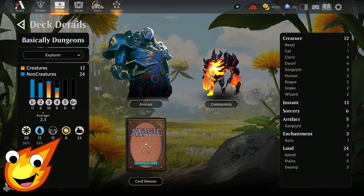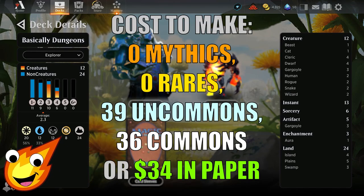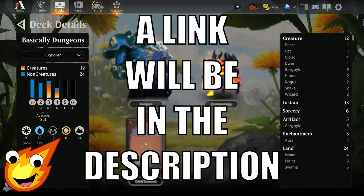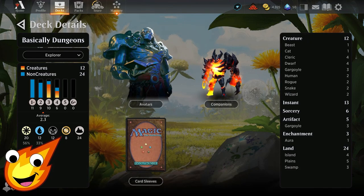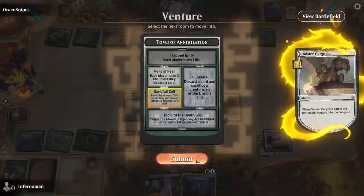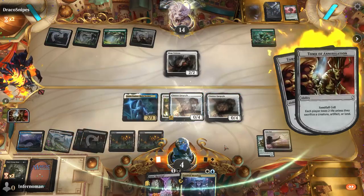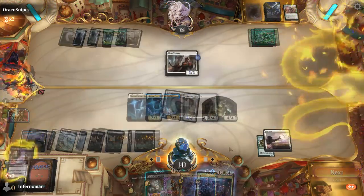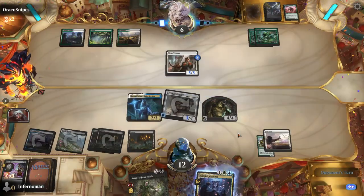Long-time viewers know how we do it — we have to talk about the stats of the deck before we dive in. Our Dungeons deck today is going to be three-colored: white, blue, and black. We're looking at an average mana curve of about 2.3, with 12 creatures, 13 instants, 6 sorceries, 5 artifacts, 3 enchantments, and 24 lands. It's going to be mostly a mid-range pile mixed with a bit of a control aspect, so it will be slower than previous decks.